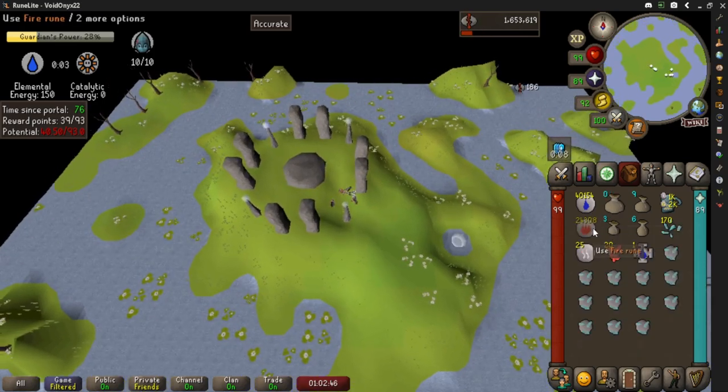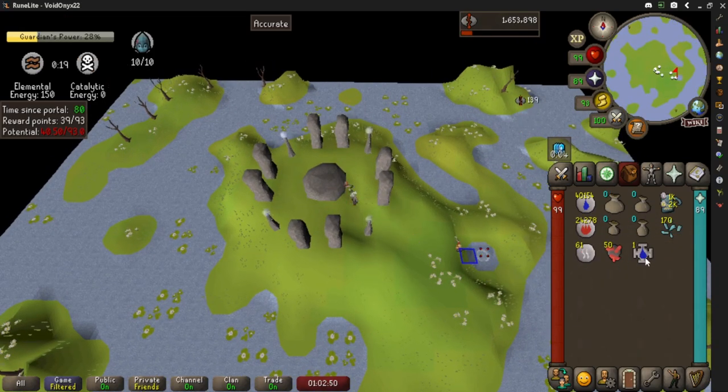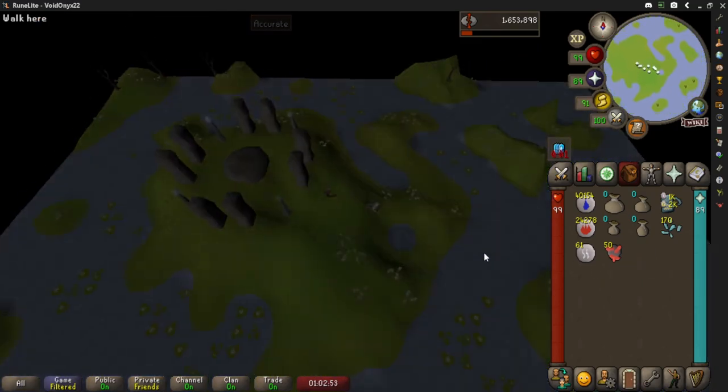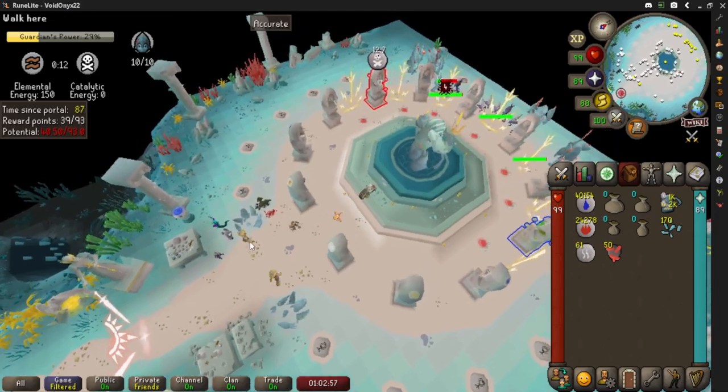Here we've got the water altar up so we use fire. You can drop the talismans — notice we're not taking any uncharged cells or anything like that.